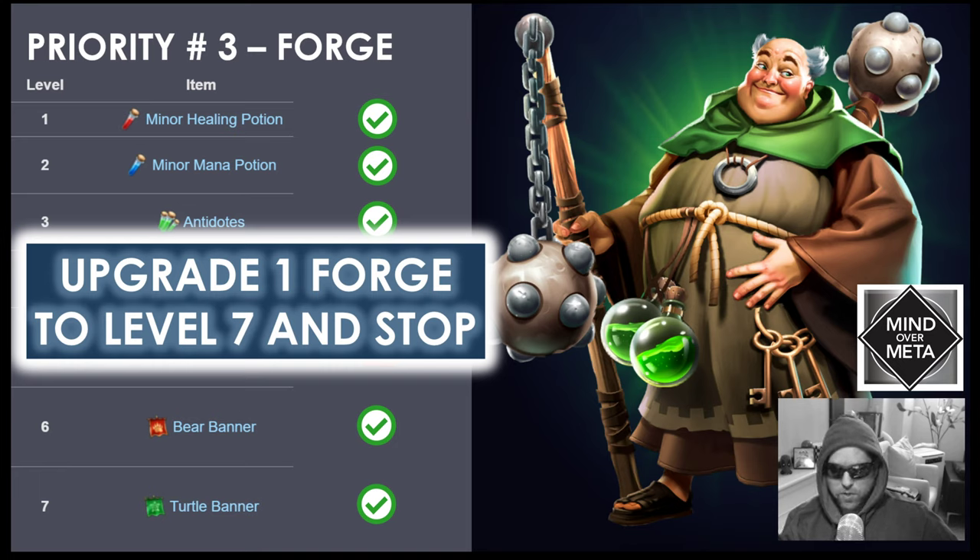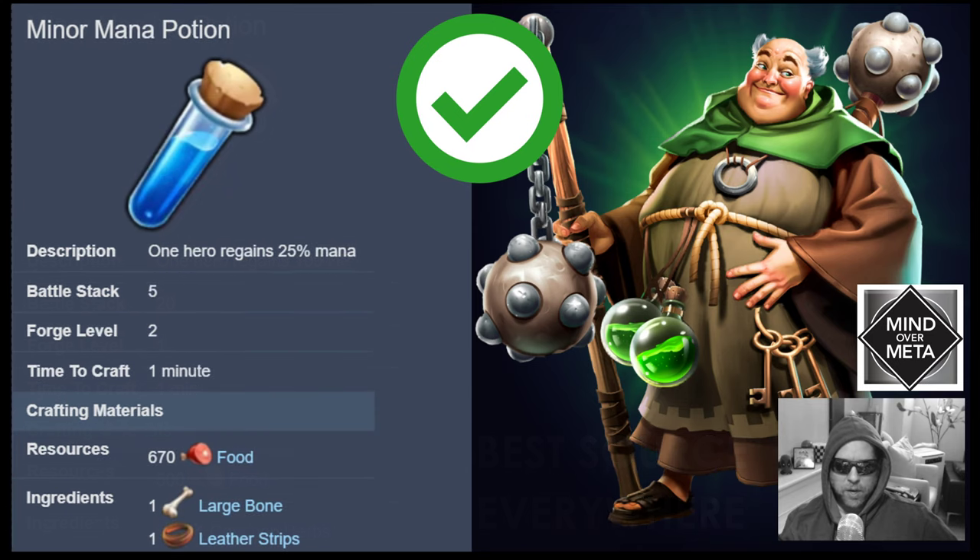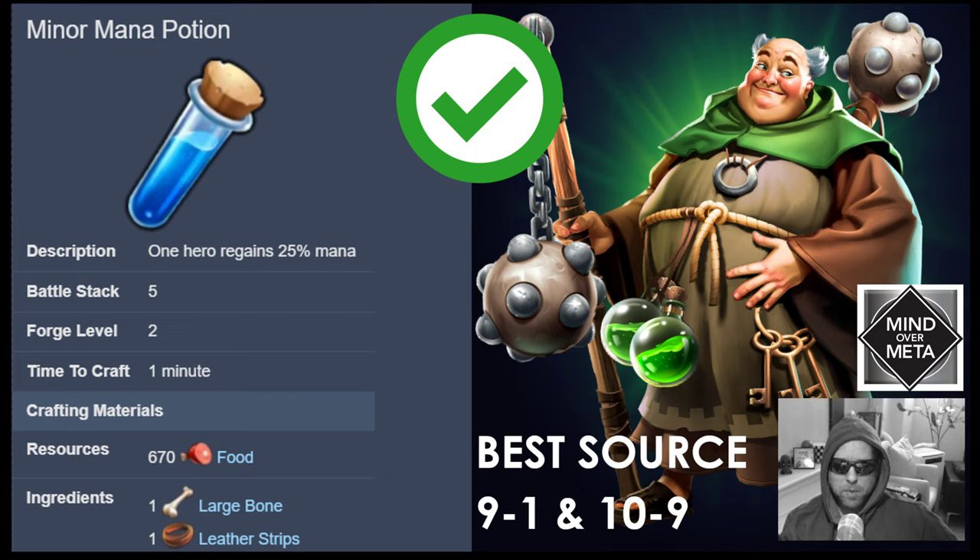The minor healing potion unlocks at forge level 1, costs common herb and 500 food, and you can carry 20 of them — a pretty significant amount of healing. The minor mana potion unlocks at forge level 2, you can carry 5, and each gives a hero 25% mana. They require one large bone and one leather strip. If you need more bones, get them at 9-1; for leather strips, the best place is 10-9.